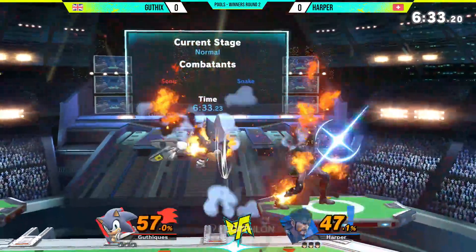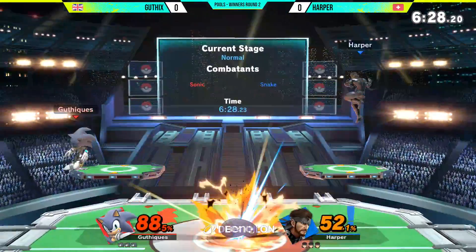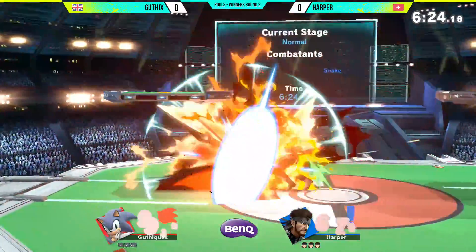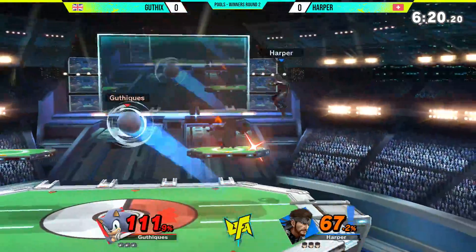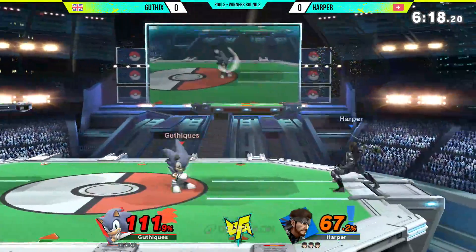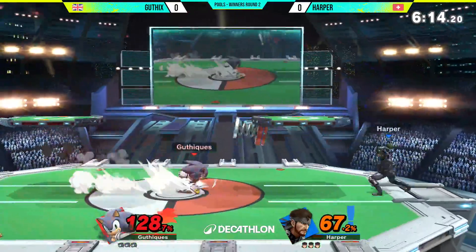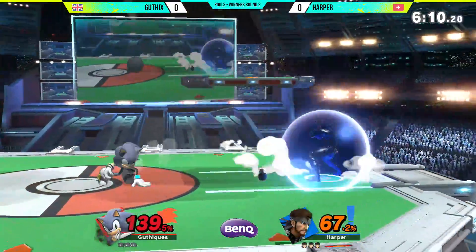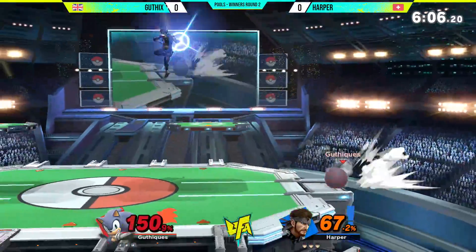This is what I was thinking, because it's got to the point in this matchup where you have to sort of approach as Sonic. You're not really as comfortable as before where you can just hold back. Even if the character's got one or two projectiles you don't have to commit to approaching too much, but in the case of Snake, Harper is bombarding with so much utility that Sonic feels kind of forced to approach in a lot of aspects.